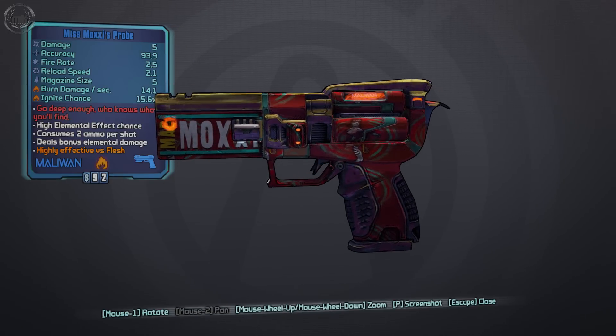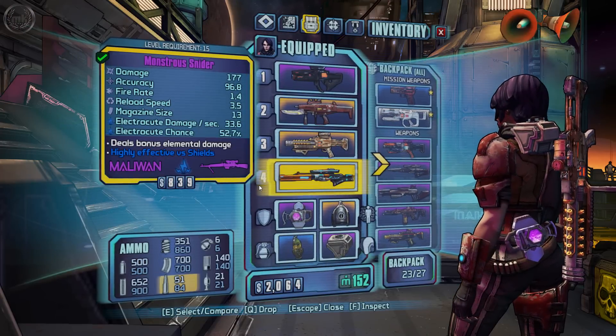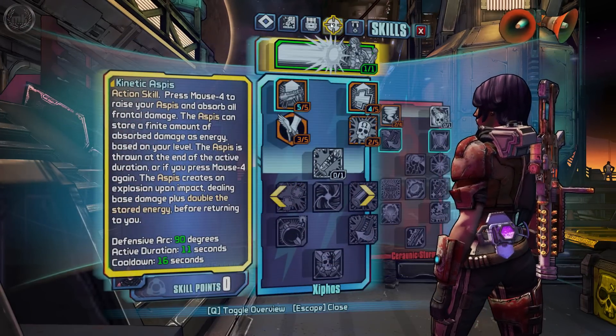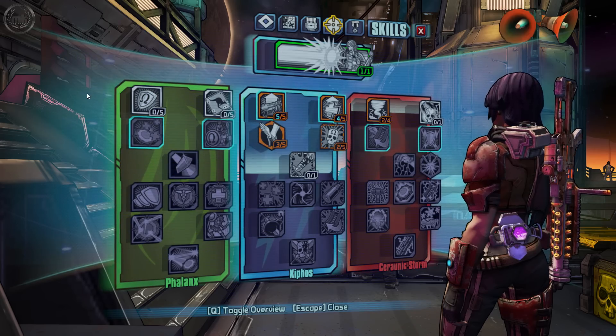Miss Moxie's Probe is another healing weapon — the Moxie weapons are making a return. I think I finish it out by showing you the skill trees and what they actually boost. Anyway, maybe a little bit more footage to come — I hope you enjoyed this video, and until the next one, we'll see you later.